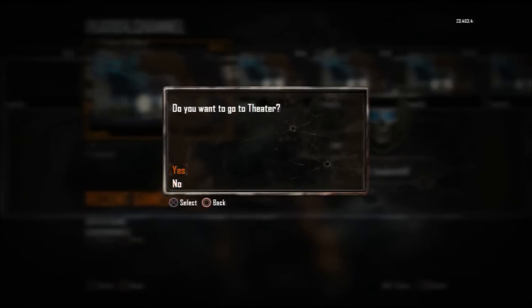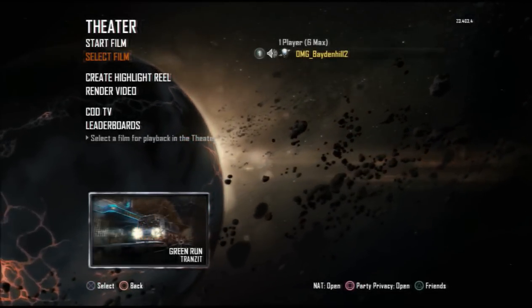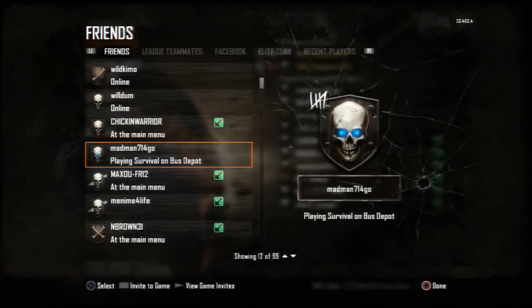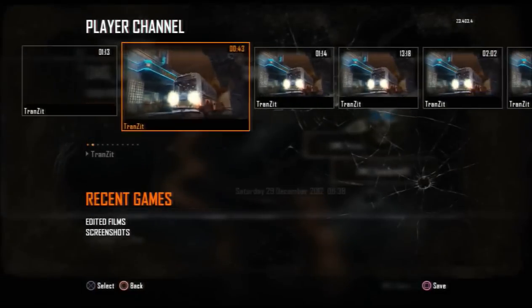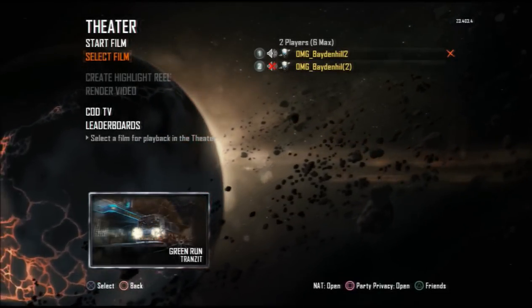Once you're in the lobby, go to your player card and then go to your recent games. Click X on the very first video, then back out with your second controller when you're in the lobby. Now click on custom games with your first controller and then go into transit. With the second controller, click map and then leave the lobby. Once you've done this, you've done the glitch.